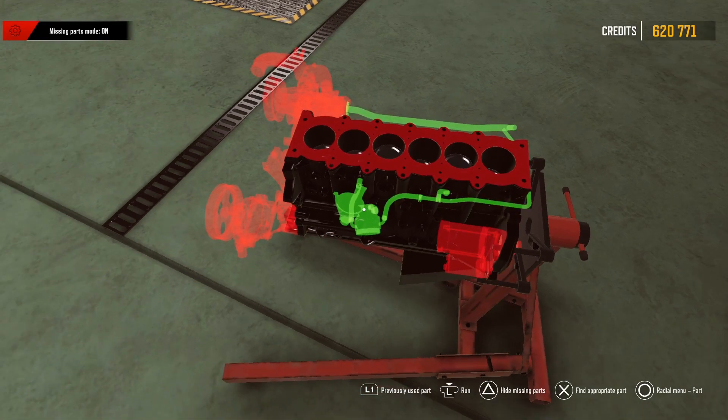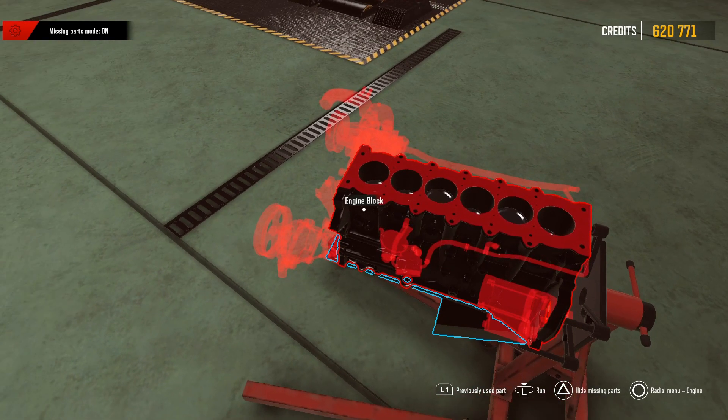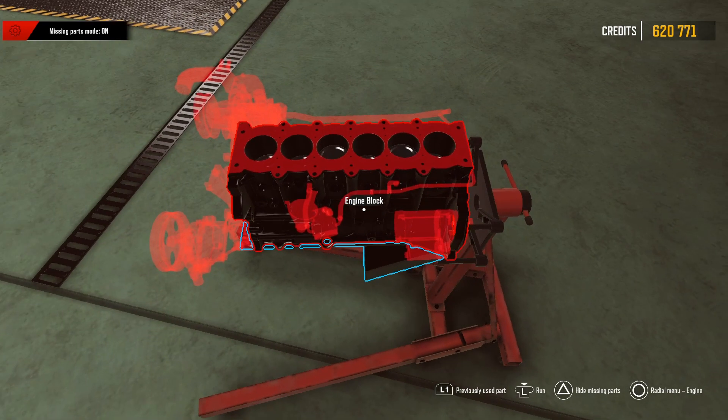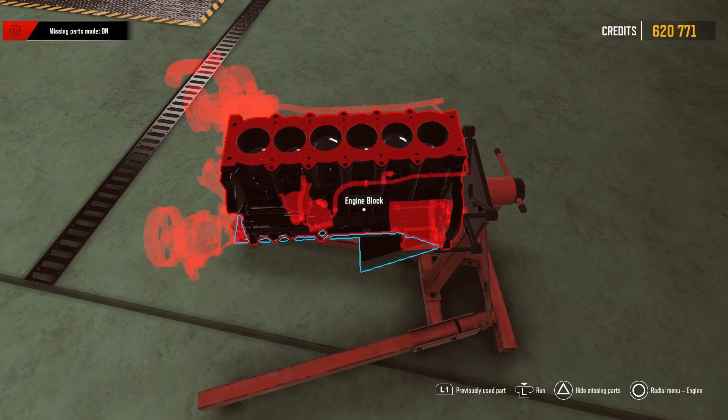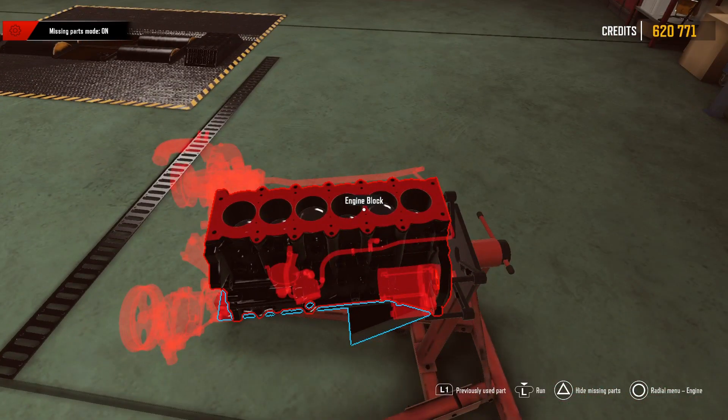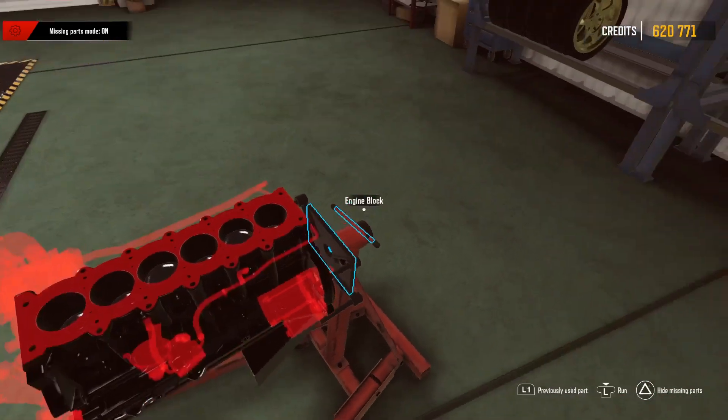I just now thought of something — was this engine block always darker, or is this part of an updated thing? I could have sworn it was like that scuffed aluminum block. I don't know, I must be losing it.